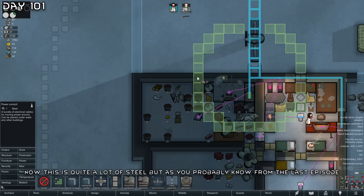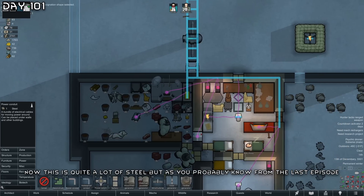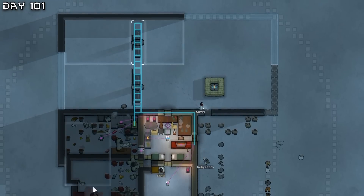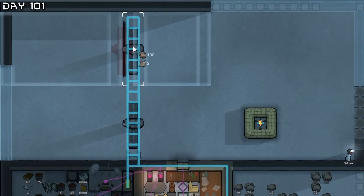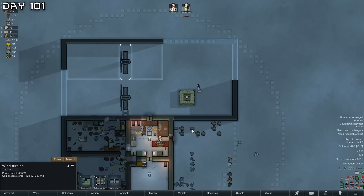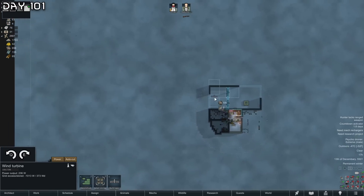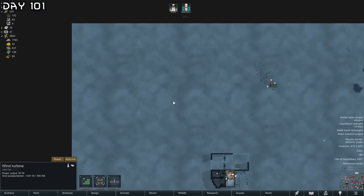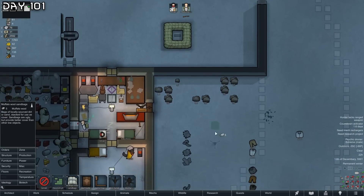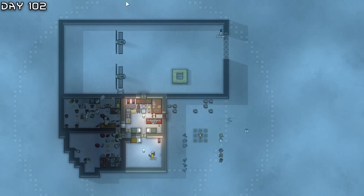This is quite a lot of steel, but as you probably know from the last episode we got a lot of it. I'm not sure if we're going to keep these wind turbines - I might go for toxifier generators, but I would have to store it. Maybe I can just dump it out here. I'm also going to have to move this mini turret.